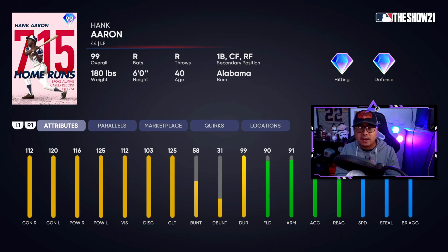99 Hank Aaron is the 715 home run milestone card with 112/120 contact, 116/125 power, elite fielding at 90 and 91 arm strength, and pretty good speed at 80 speed and 73 stealing.